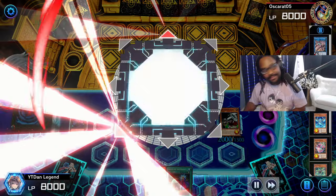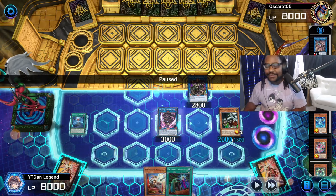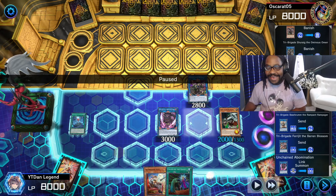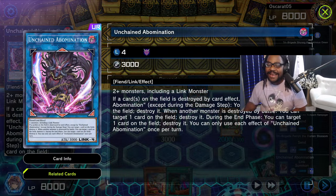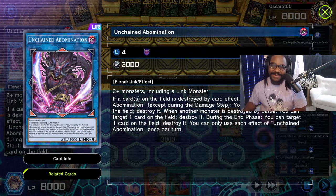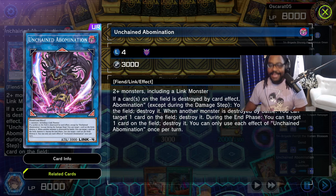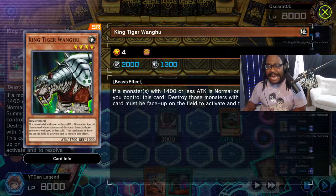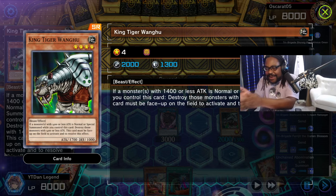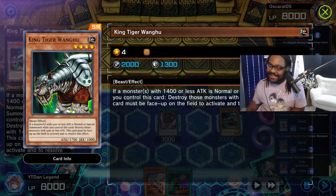We go ahead and Link 4 into the Unchained Abomination. Every time a card is destroyed, this card destroys one more, and at the end of the turn it takes one card. Combined with King Tiger Wangu, you can destroy cards on every summon and then pop something else — it's all up to you.